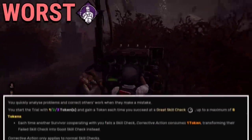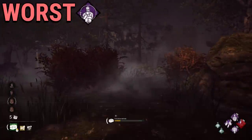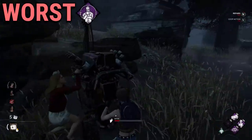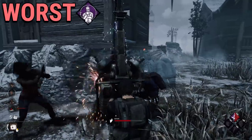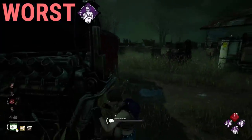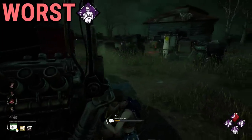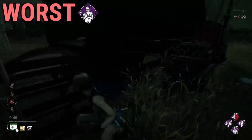As for the worst, I chose Corrective Action. This is one of those perks that I don't understand why they added it to the game. On paper it sounds kinda cool — you prevent your teammates from missing a skill check, so you don't have to worry about any mechheads exploding your generator and leaving it. But the big problem I have with this perk is that its only purpose is to prevent missed skill checks from other survivors. It looks nice for beginners, but it's tied to a character that no new player is going to buy until they've spent a lot of time in the game, by which point they won't be missing a lot of skill checks. So there are way better support perks to run, like Reassurance, Borrowed Time, and Better Than New.